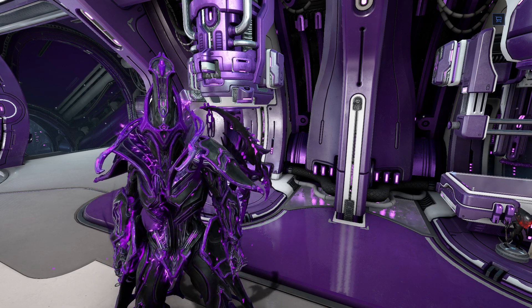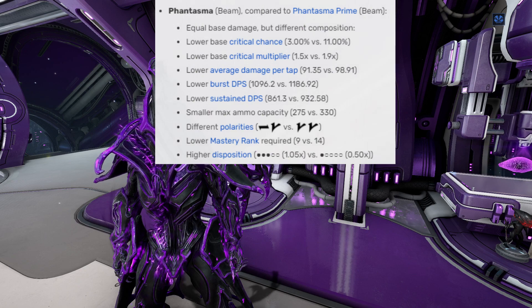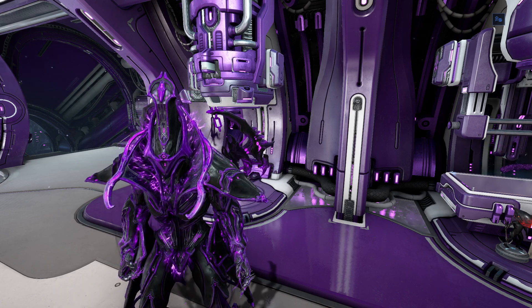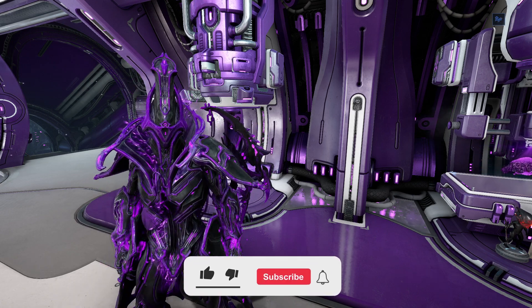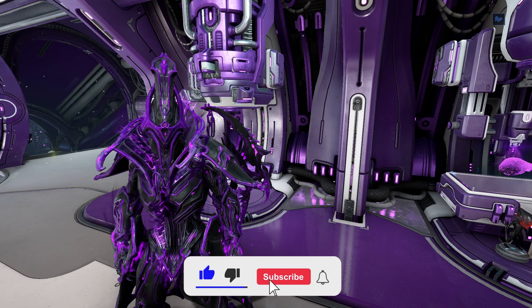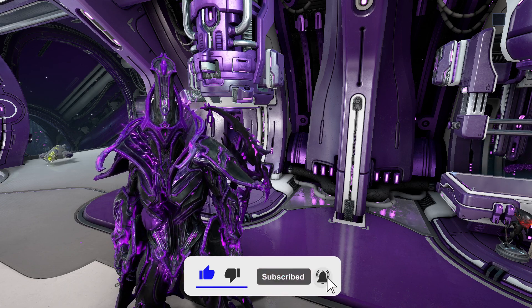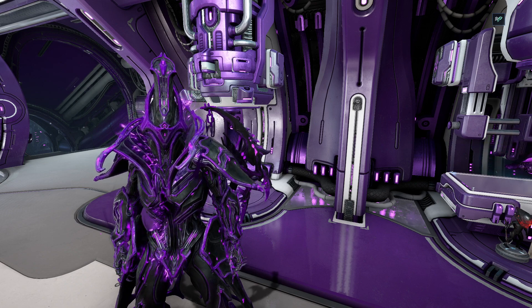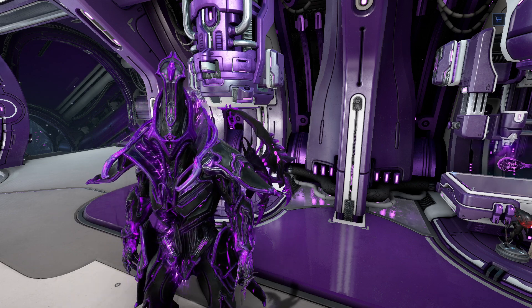The differences between the Phantasma base variant and the Prime variant are up on the screen right now. Higher critical chance and higher critical multiplier, higher sustained and burst DPS, and average tap damage is increased as well. Max ammo capacity is increased, and it is a Master Rank 14 weapon with two V polarities.